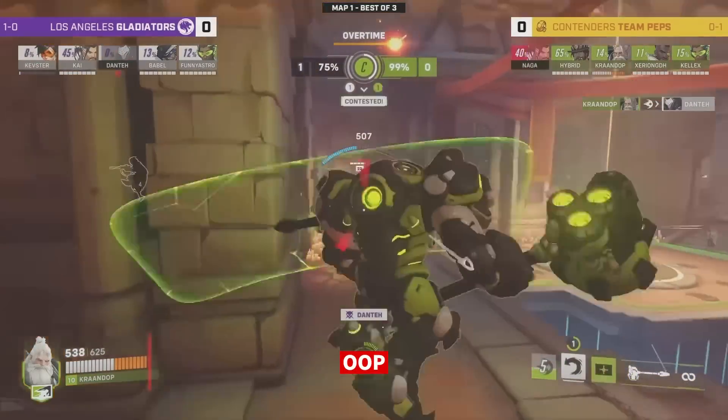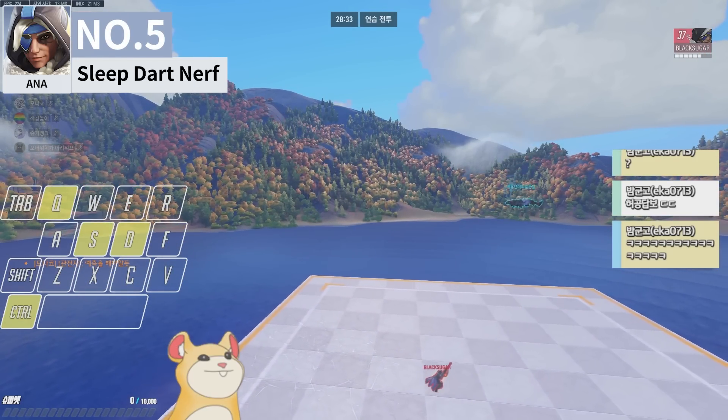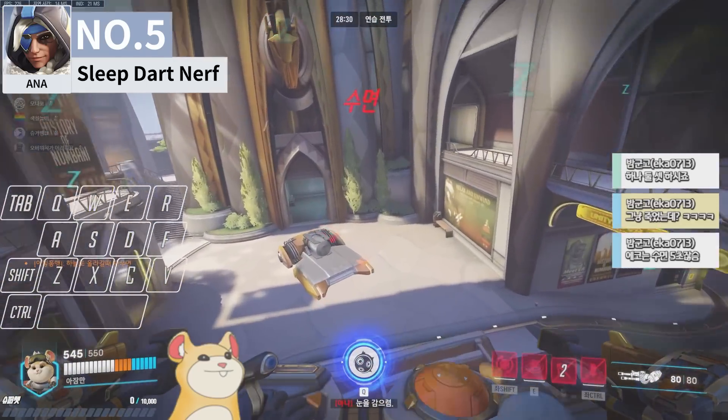The sleep effect on Ana's sleep dart has been reduced to 3.5 seconds on tanks, so tank players rejoice. Now, even if you get slept, you have enough time to escape before getting bursted down.